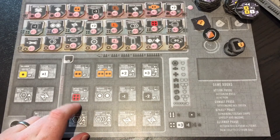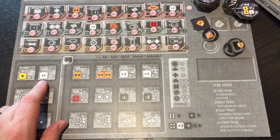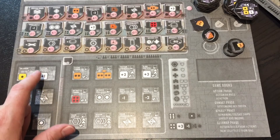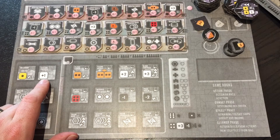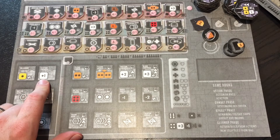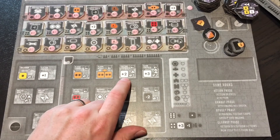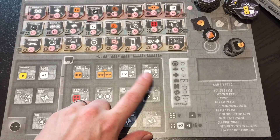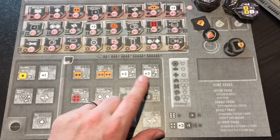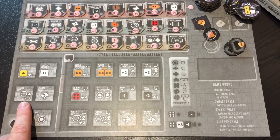The electron computer is the basic computer and it increases your hit rate by one. A six is always a hit and a one is always a miss; with a plus-one modifier you hit on a five or six. The upgrade is a positron computer — plus two, hitting on four, five, or six — and then the gluon computer at plus three, hitting on three through six. These can stack, but a one is always a miss, so you'll never have a perfectly hitting ship.